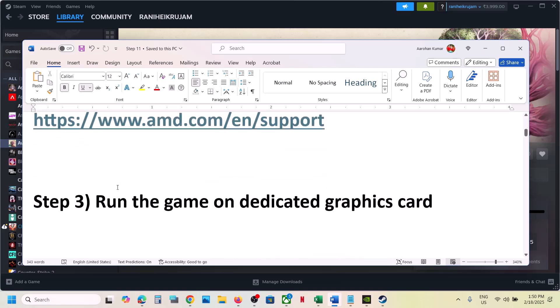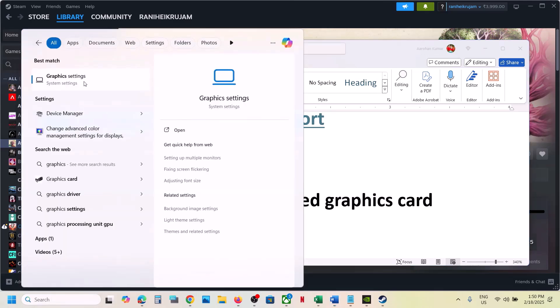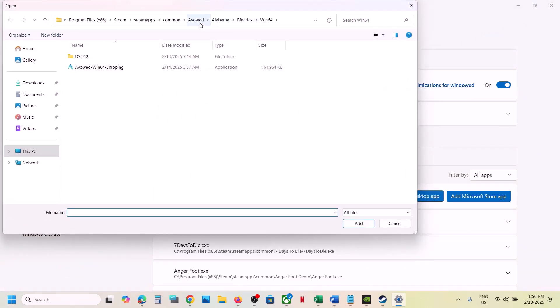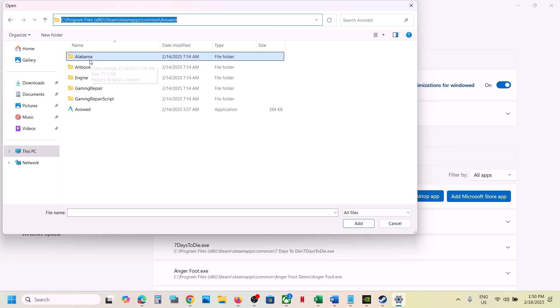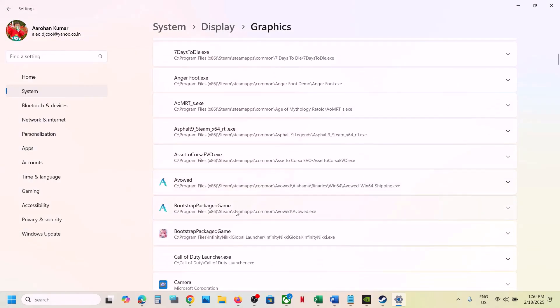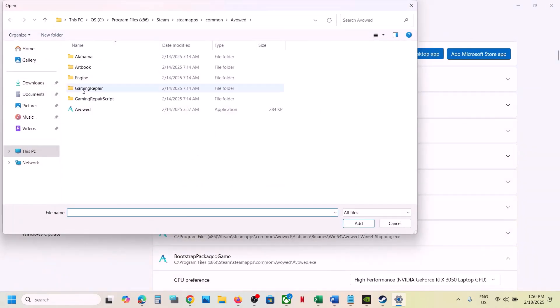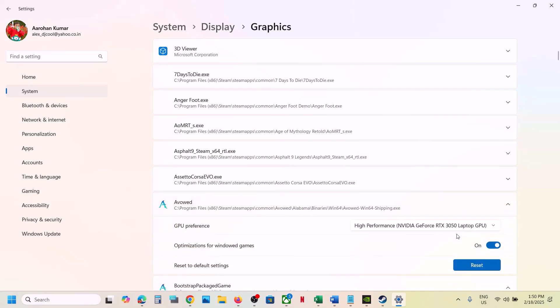The next step is to run the game on the dedicated graphics card. Type in 'graphic settings' in the Windows search box and go to Graphics Settings. Click on Add Desktop App, then go to the game installation folder. Open the game folder, select the exe file, and click Add. Once added, select High Performance. Then click Add Desktop App again, open the Binaries\Win64 folder, select that exe file, click Add, and select High Performance.